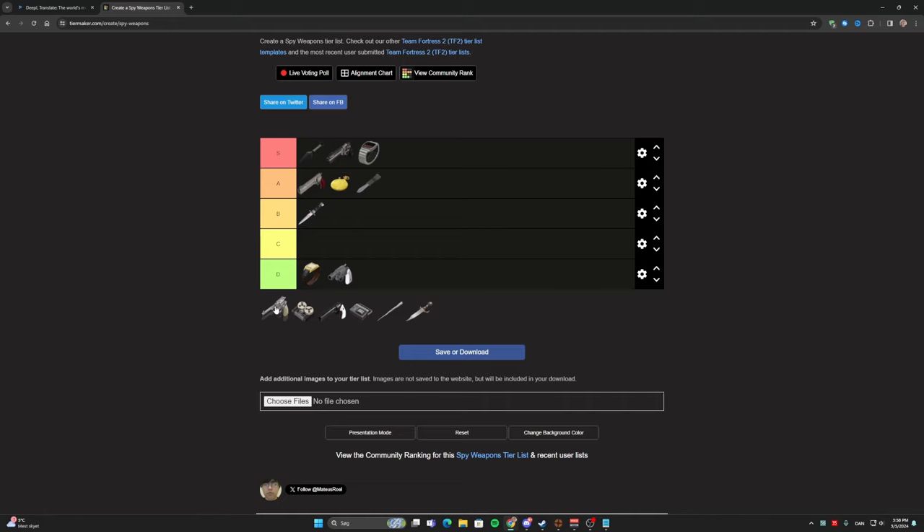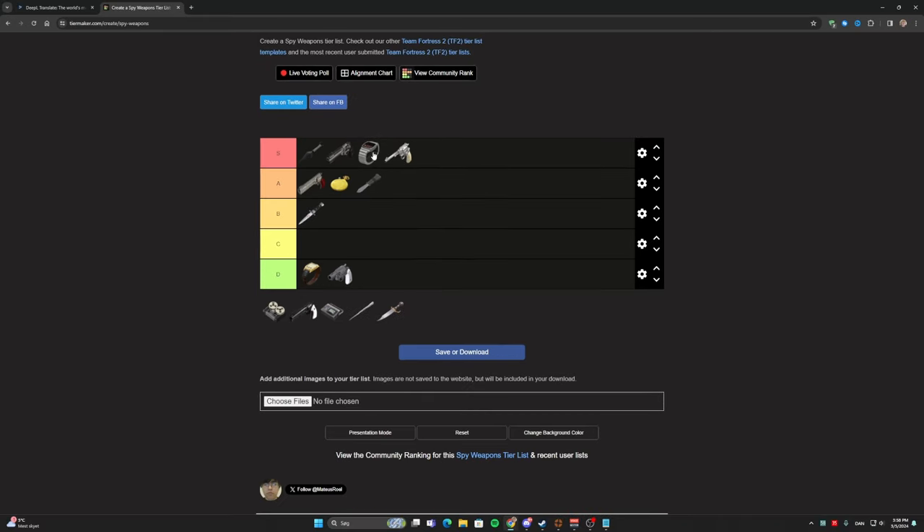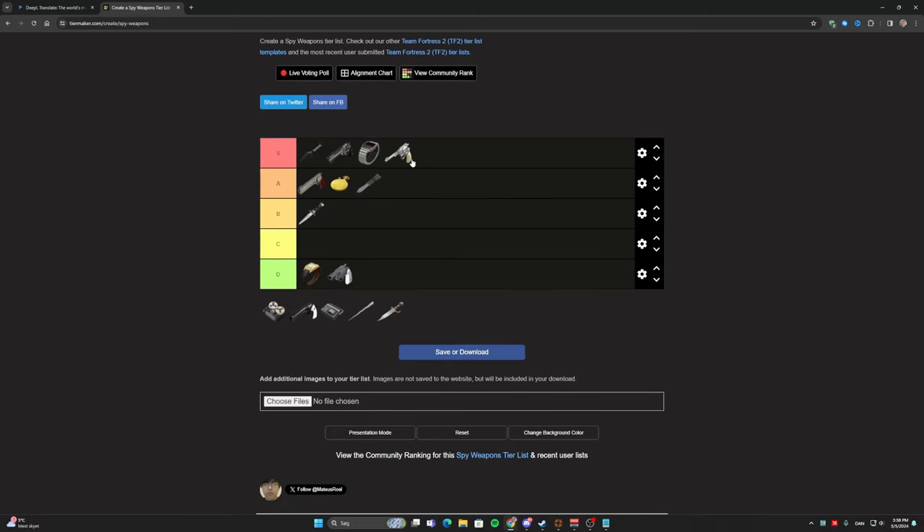Now the L'Etranger. A lot of you guys know where I'll put this if you've seen my videos. I think the only times I use another revolver is when I'm bored — I mostly play with the L'Etranger and the Ambassador. I'll put this in S tier. This weapon combined with the Invis Watch, the Dead Ringer, or the Cloak and Dagger is insanely strong. It's a bit boring sometimes because you rely mainly on your knife, but you can use your L'Etranger if needed. The fact that you can stay invisible basically forever makes this the perfect utility weapon for Spy.